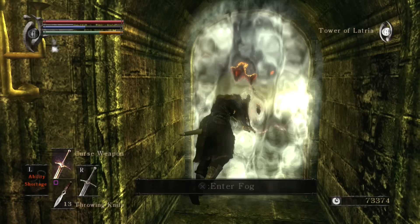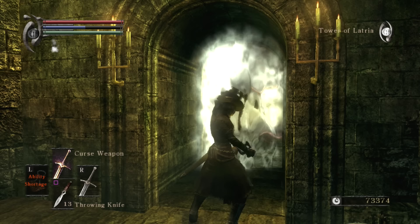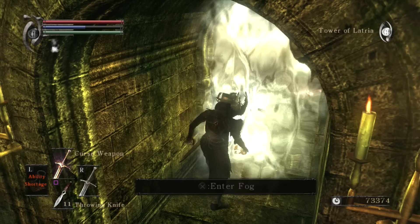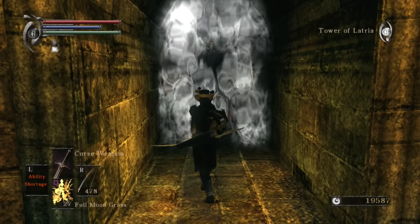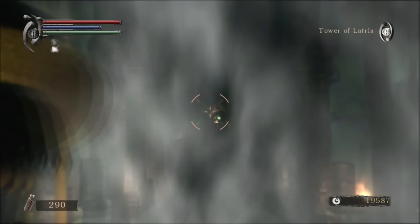Now, anyone that knows anything about this series can tell you that fog gates serve as the entrance point for boss fights and prevent the player from leaving until the fight is over. These gates serve just as any other wall would, blocking projectiles and holding the player back. Most of the fog gates in the game serve their function perfectly, except for the one that serves as the entrance to the Maneaters' boss room. By standing all the way to the right or left side and turning your character at a slight angle while wielding a bow, the tip of the arrow will clip through the fog gate and allow the shot to pass through while the player remains safely on the outside.